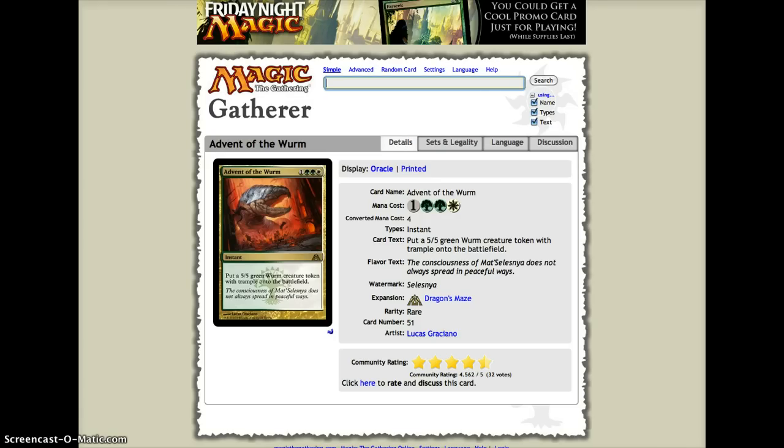Number 6, we have Advent of the Wurm — one, two green, and a white to put a 5/5 green worm creature token with Trample onto the battlefield. One of the best parts is that it can be played at instant speed, meaning you could use it to block your opponent's creatures. A 5/5 Trample for 4 is pretty ridiculous — attacking on turn 5 isn't bad at all. The only difficult thing is the mana cost requiring two green and a white, but with dual lands and shock lands to support that, it's a pretty nice card.